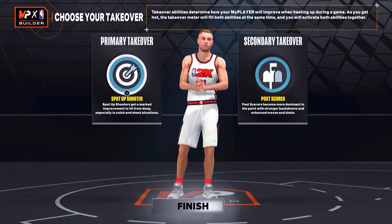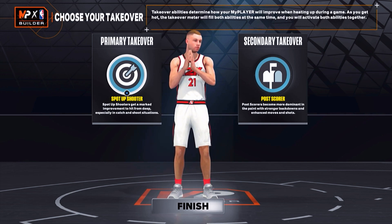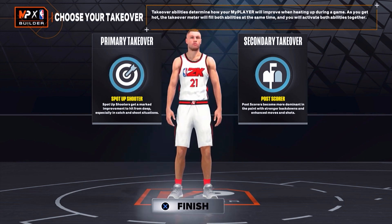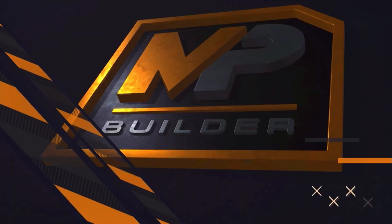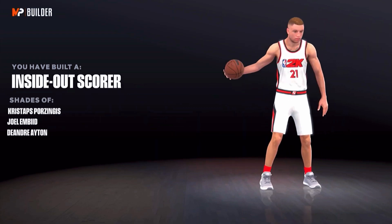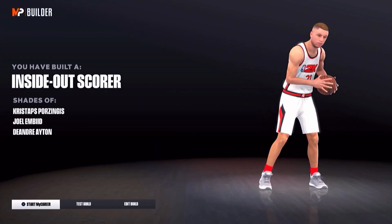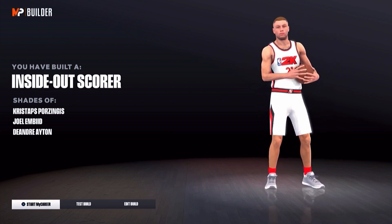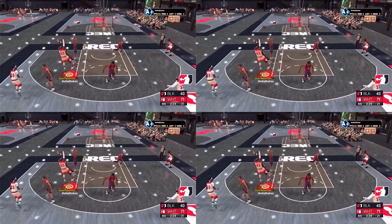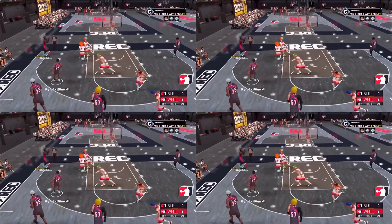When it comes to your takeover options, these two options right here will make you completely unguardable. When you have these two takeovers activated, no one will be able to guard you at all. If I was to go any other option for the takeovers, it would be rim and post-quarantee. But that's going to be it for today's video. Make sure y'all like, comment, subscribe, and I'll be at y'all with another banger very soon.